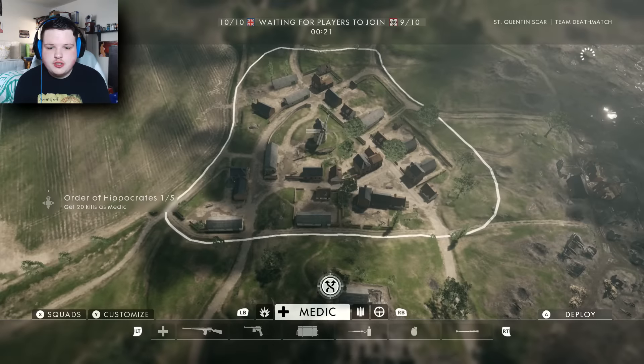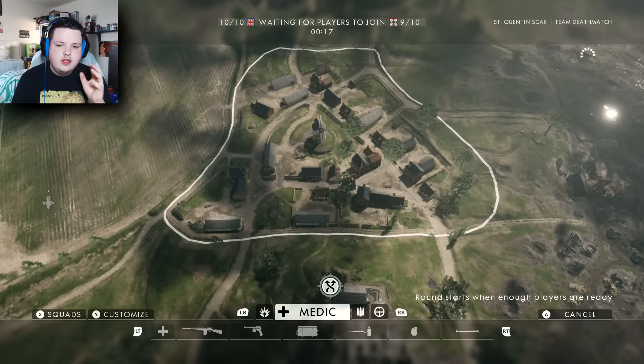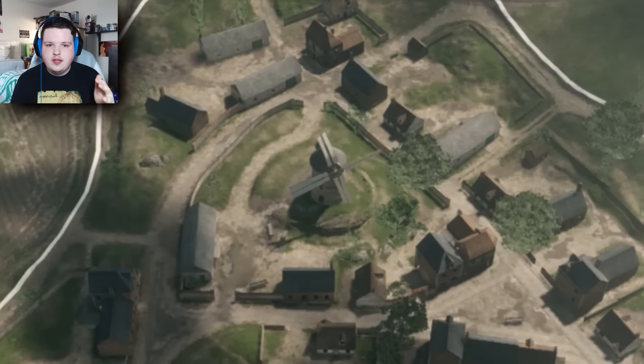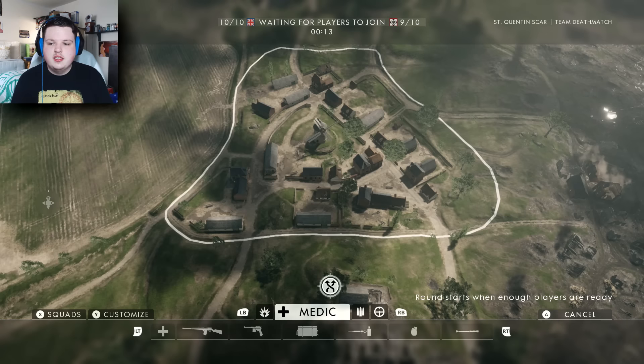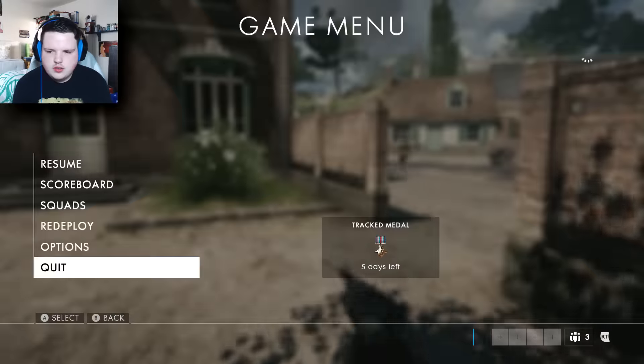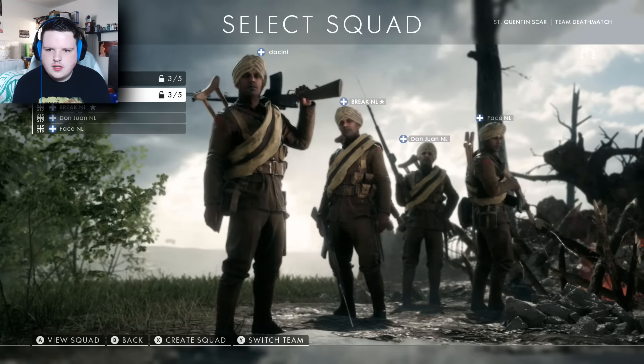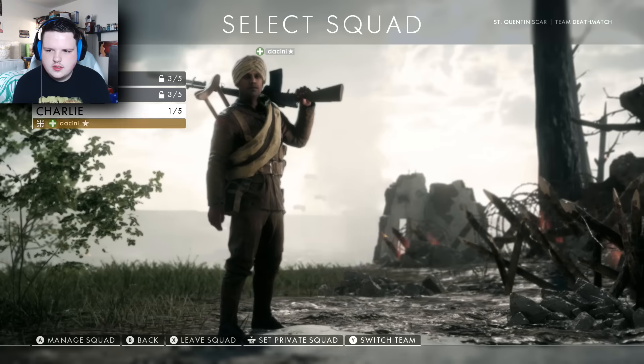I'm just going to go straight into this game now and show you exactly what I mean. This map is crazy — the windmill is so overpowered. If you can camp in that windmill, you're set for life. I love this game so much. Let's get into it — I would like to join a squad because that might help, but I can't.